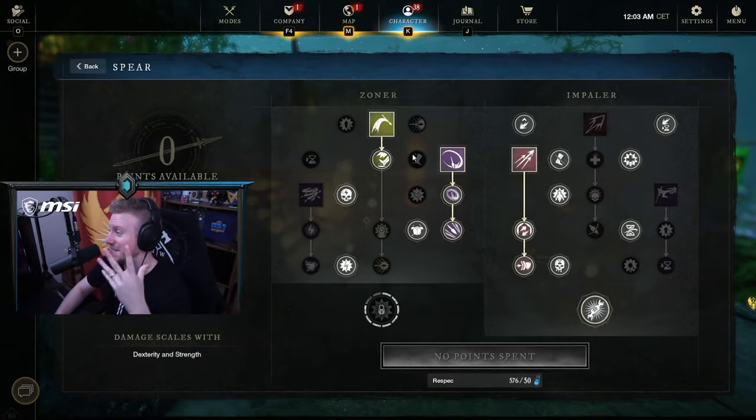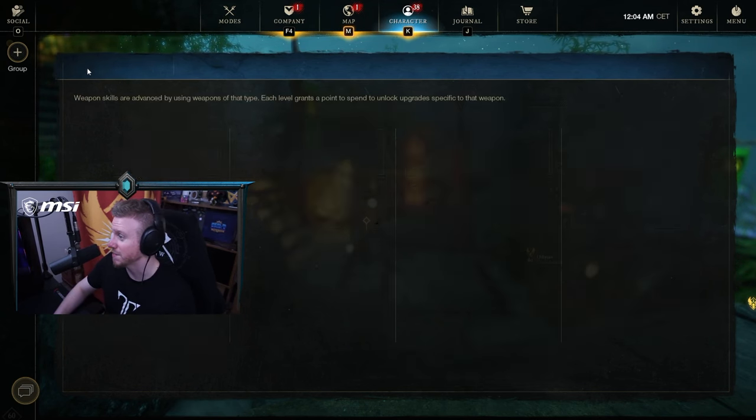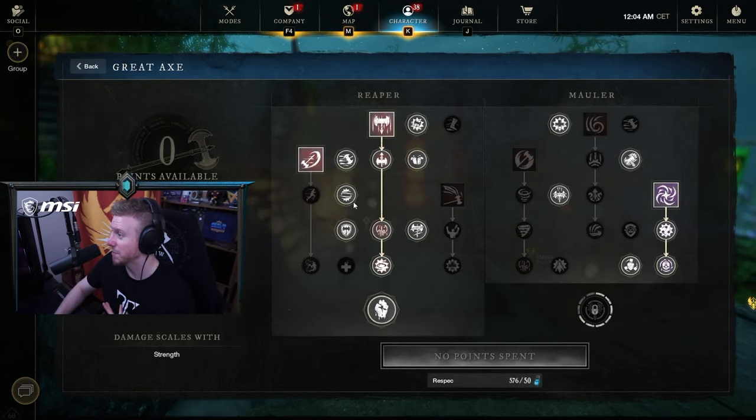Spear — you guessed it, it's just going to be an Opal as well. There's quite a few things that synergize here: the first successful hit with an ability within two seconds of dodging reduces cooldown, so you're incentivized to dodge on top of that — more Opal synergy. With the Great Axe, we're also just looking at the Opal.